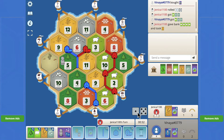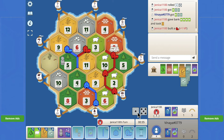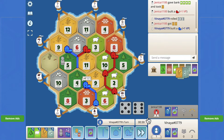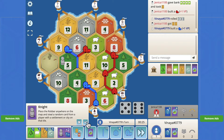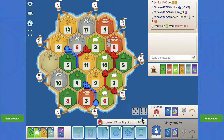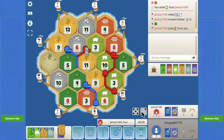It would suck if we seven out but I've seen crazier things happen in Catan. City over here, and then I think I will use the knight and probably put it on the eight so that we can stop his free cards.